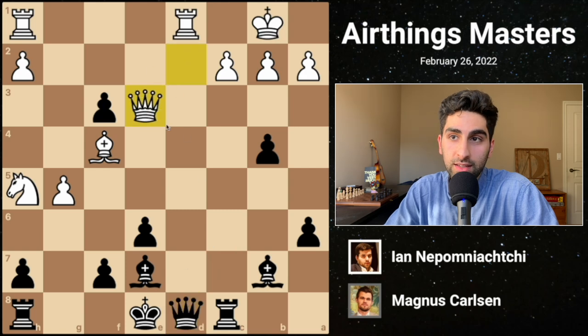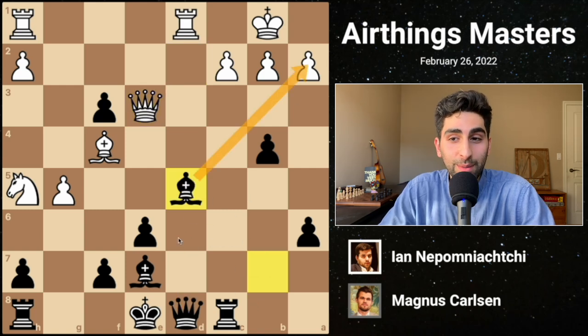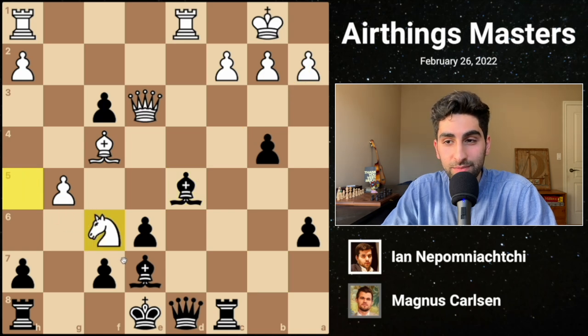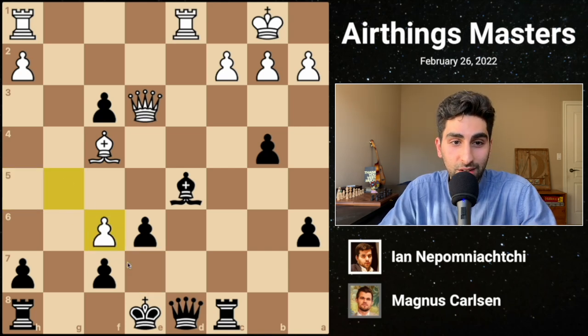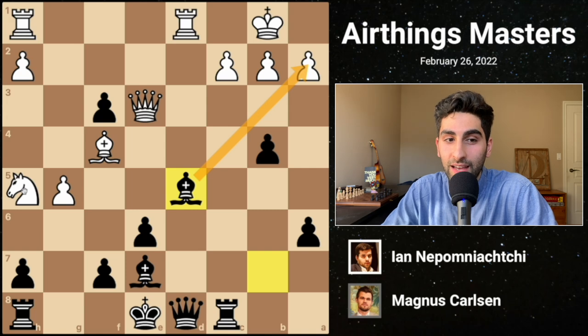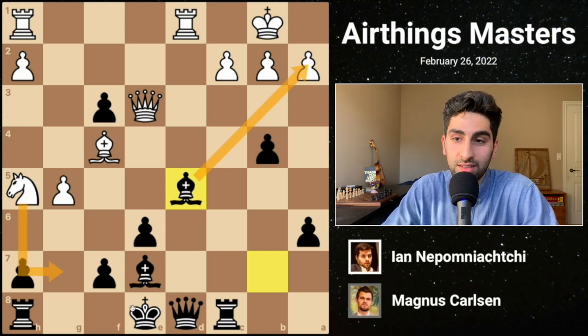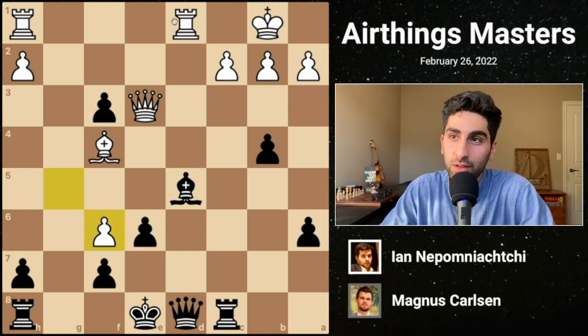White plays Qe3, declining the queen trade and discovering an attack on the queen. Magnus blocks the attack while also centralizing the bishop. White finally plays Nf6 check, which is not as good a move as it was previously, and black of course gets rid of the pesky knight. The reason it's not as good is because, going back, the knight was actually a decent attacking piece and in some lines could go to g7. Also, white no longer has full control of the d-file like it did in the other line, eliminating some of those tactics related to Qd7.